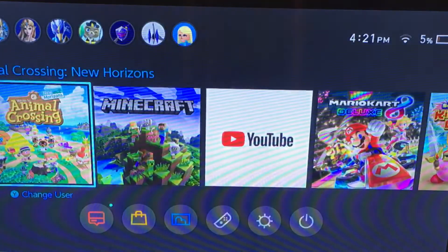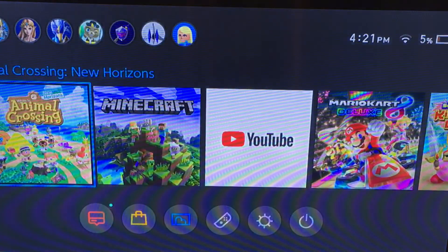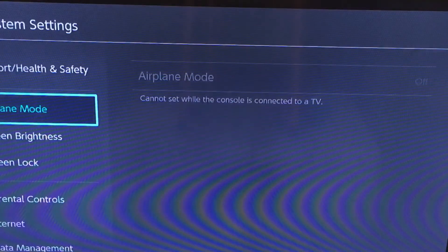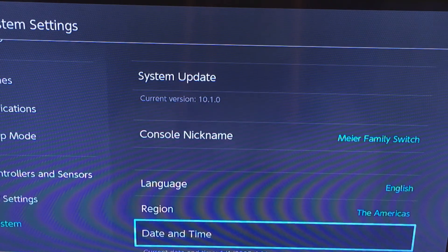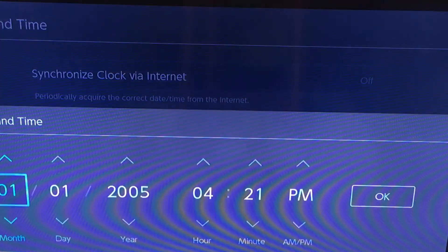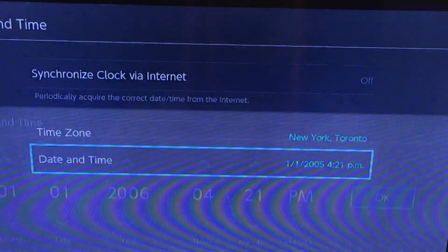To time travel, you have to go to Settings on your Nintendo Switch, go to System, then go to Date and Time. Make sure you turn the 'Sync via Internet' option off, and then just keep on switching the date, then press OK.